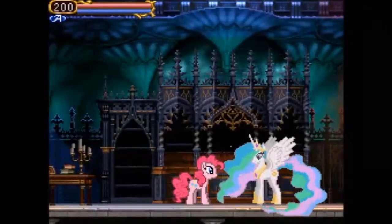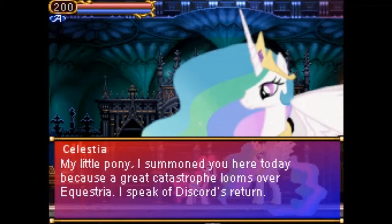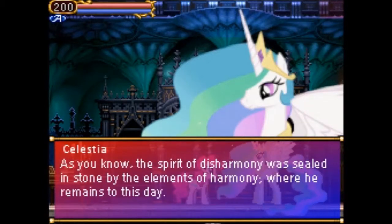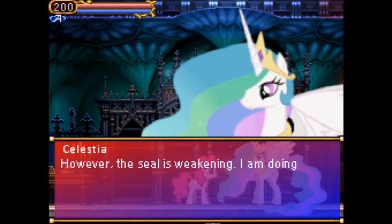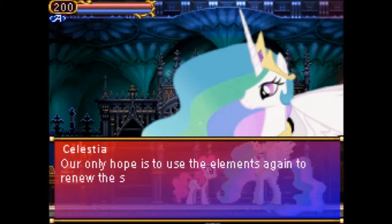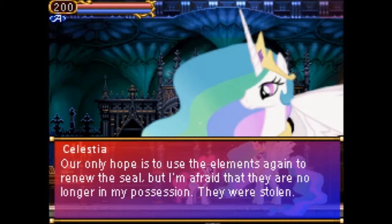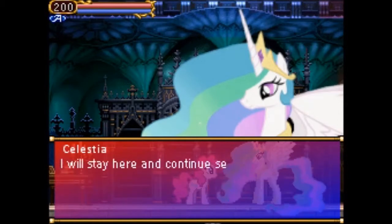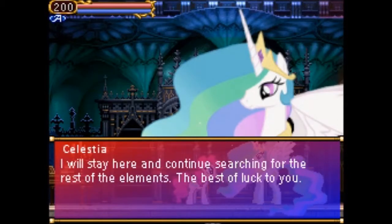Even there she is now. My little pony, I have summoned you here today because of a great threat facing Equestria. I speak of Discord's return. As you know, the spirit of disharmony is still in stone with the elements of harmony, where he remains to this day. However, the seal is weakening. I am doing all I can to hold him back, but I'm afraid it's only a matter of time before he breaks through. Our only hope is to use the elements again to remove the seal, but I'm afraid they are no longer in my possession — they were stolen. So I am charging you with the task of recovering them. I have determined that one of the elements is somewhere in the Evergreen Forest. I will stay here and continue searching for the rest of the elements. Best of luck to you.